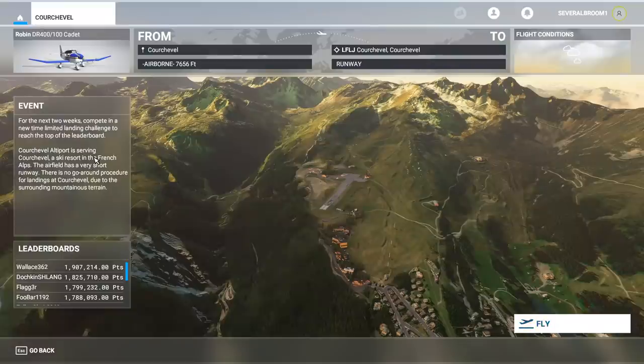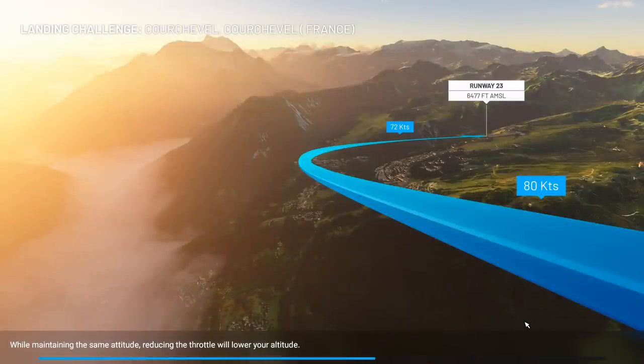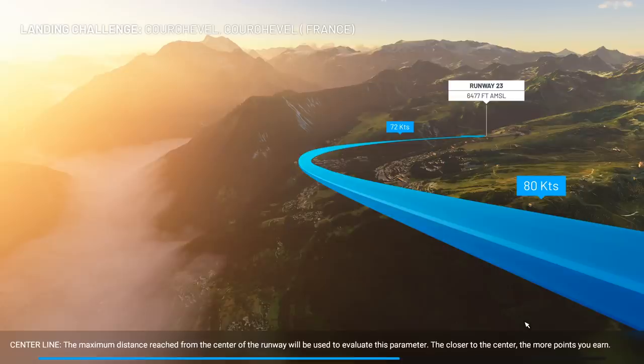So there are these weekly or bi-weekly challenges where you compete against all the other players to see how good you can do at landing planes — well, it depends on what the challenge is. For this first one it is landing. Courchevel Altiport — I'm sorry if I said that totally wrong. It's a ski resort in the French Alps. There's no go-around procedure, so basically you have to fly right in and hopefully you don't crash into the damn mountains. Usually you fly around the airport, but with this one I guess you can't do that.